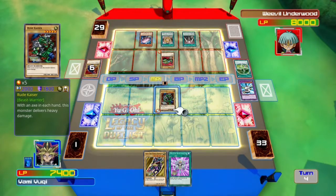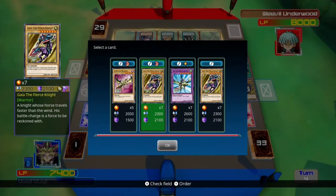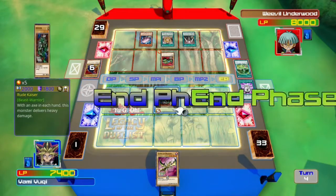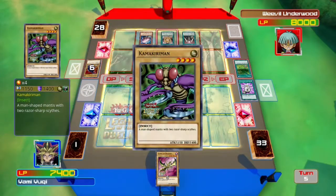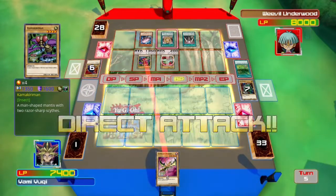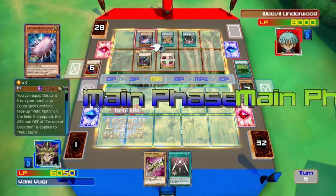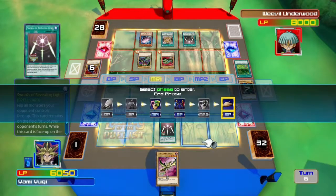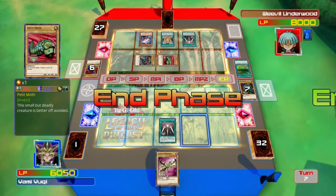Plus he has Swords of Revealing Light out so I can't even attack. I don't even remember what it does completely, but it's very annoying. I think you basically got more attack for the level difference of your monsters — like 500 more attack for each level difference. Which was really dumb, because his little Petite Moth ended up having well over 2000. That's not okay. That's not a card he had in his original deck — I've never even heard of that card before I played this specific duel with him.